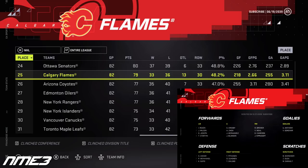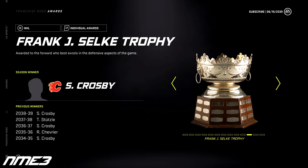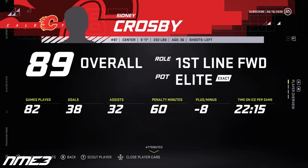The Flames finished 25th in the league and missed the playoffs like always. Crosby had 38 goals and 32 assists for 70 points on the year and once again won the Selke while being a minus player. Crosby decreased again and is now an 89 overall.